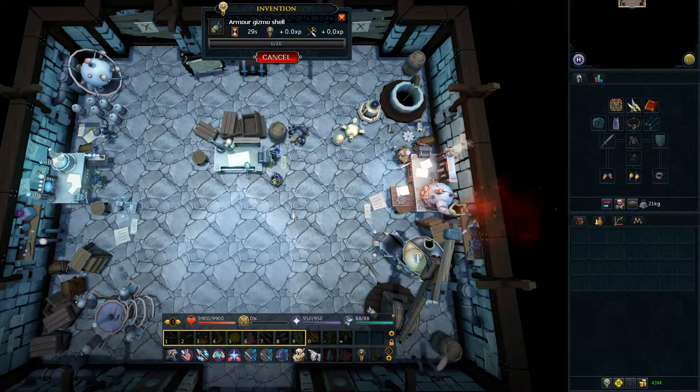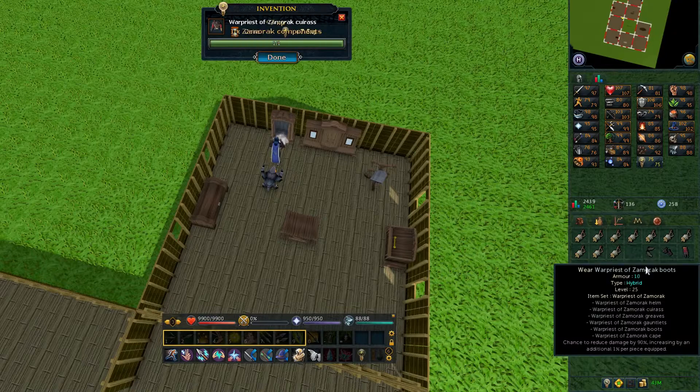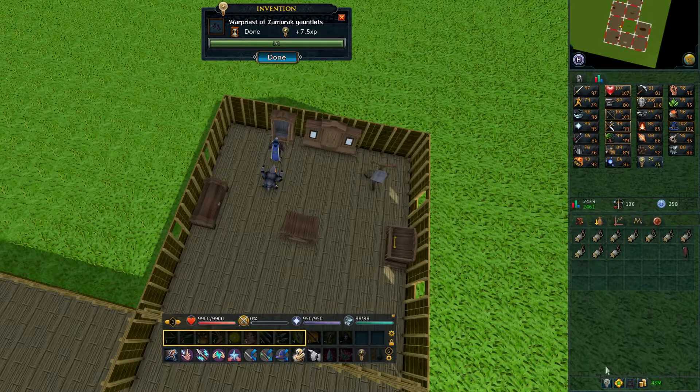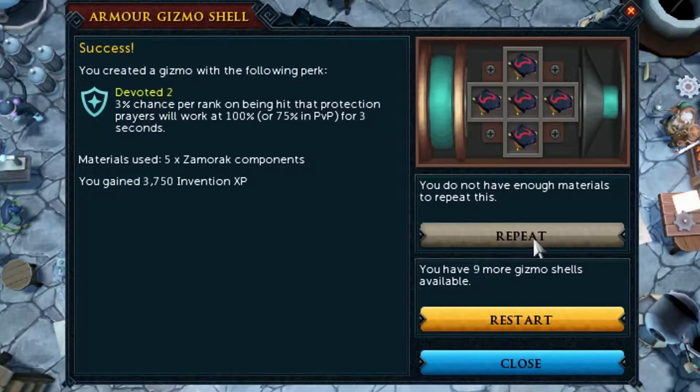With that out of the way I was ready to augment my tier 80 melee gear and my Dragon Rider lance and put some decent gizmos in them suited for killing Araxi. First off I wanted Impatient 3 in the armor gizmo which required 5 Zamorakian components, so the first thing I disassembled was my war priest gear which I never use anymore. I actually ended up getting Devoted 2 instead. I didn't realise this was even a possibility, but the effect offers a chance your protection prayers will fully mitigate the damage you're protecting from, so it seemed like a decent gizmo nonetheless — and I didn't have enough Zamorakian components to try again anyway.